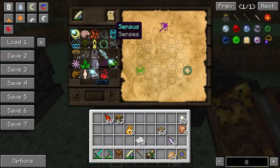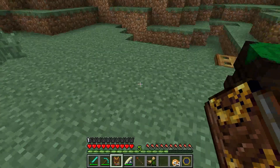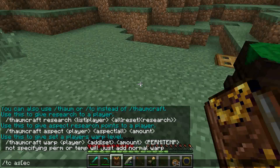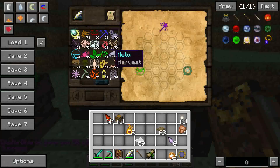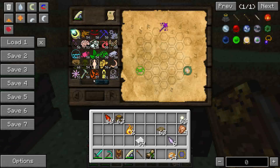I'm a little low on research points, so why don't I just cheat my way through this by giving myself some research. I'm going to type slash TC, then aspect, my name, then all, and then 50. That should do the trick — I should have more than enough now. I did actually do something I didn't intend to do and unlocked all sorts of aspects that I hadn't unlocked before. That's alright — it's very easy to get all of the aspects; you can just mix them together. Either way, the biggest point we're going to focus on is what these wands do.